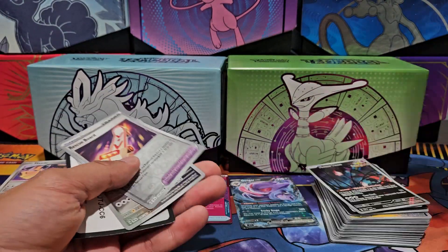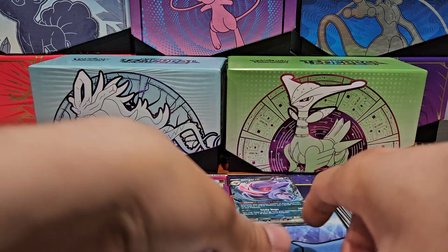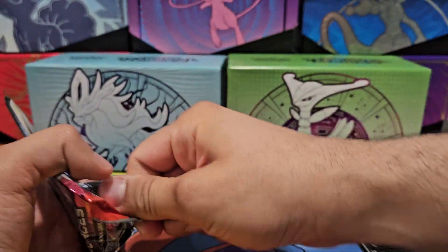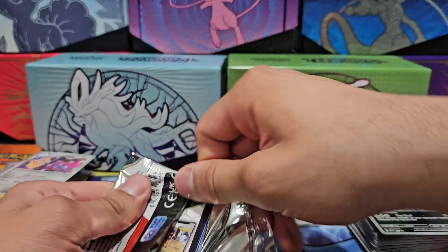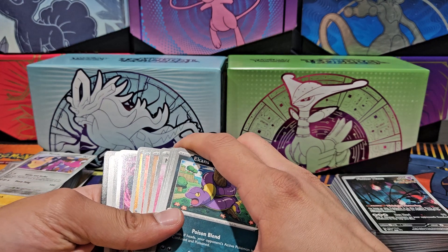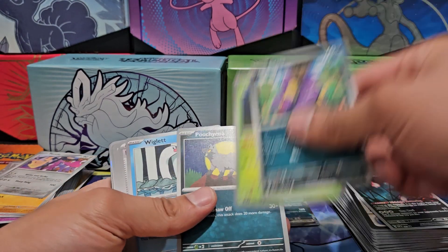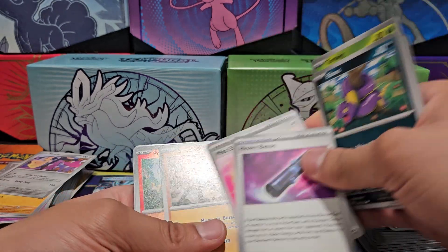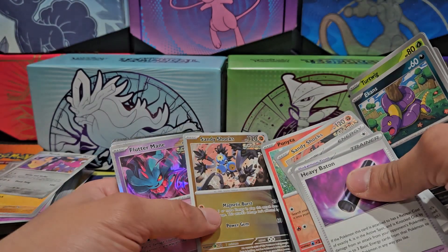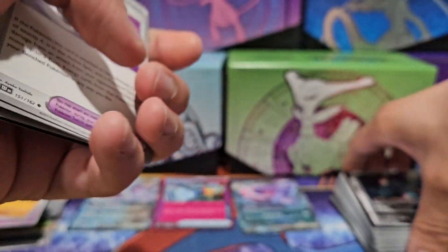Oh my gosh, we're already at our paradoxes! Next up: Iron Crown EX. Hopefully I get Iron Crown because I got it on the Trading Card Game app and I didn't even know it was actually a psychic type — kind of a big spoiler for me. Anyway, Ekans, Turtwig, Puchinaa, Wiglet, Heavy Baton, Mist Energy, Sandy Shocks, Ponyta. Holographic Ponyta, holographic Sandy Shocks, holographic Flutter Mane, and basic energy. A lot of useful cards, most of them paradoxes!